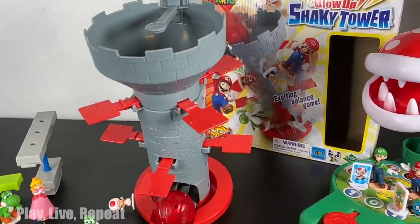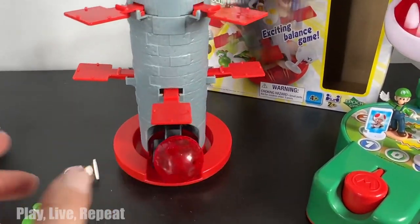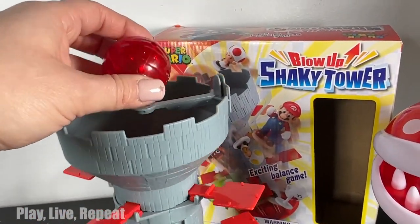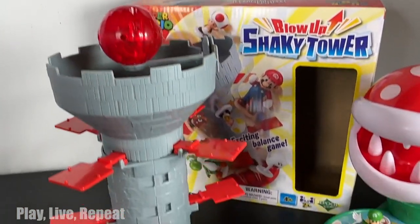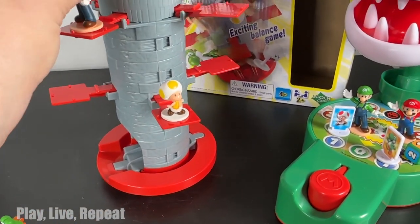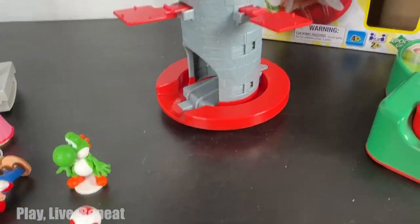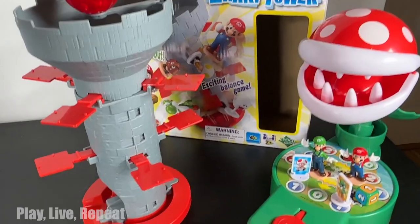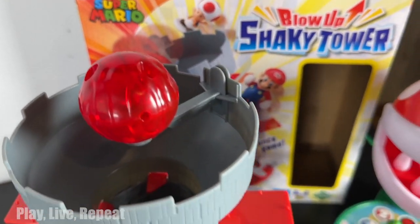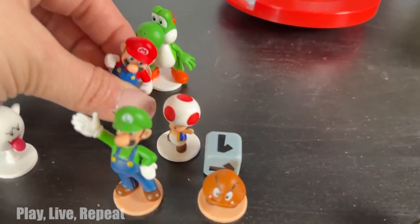Whoa! The whole object of the game is to not have the ball drop down. Now, if you get all of the characters up without the ball falling, the whole thing is done in reverse — you basically have to take everybody off. Oh look at that, it didn't even fall down this time! Make sure to be the player that does not activate the red ball from dropping down the tower. If you do, you lose the game.